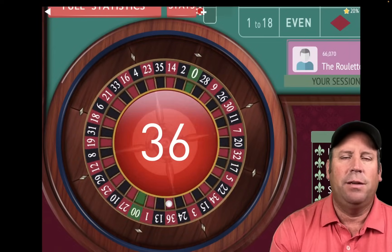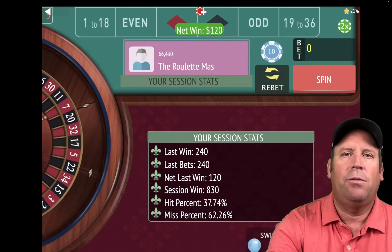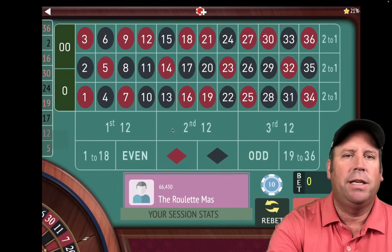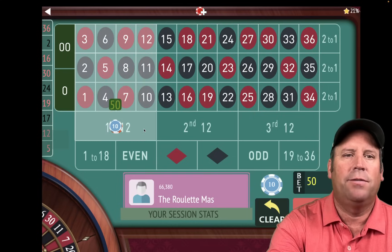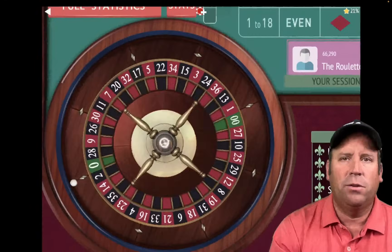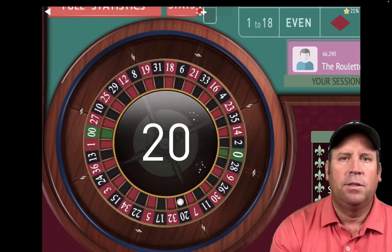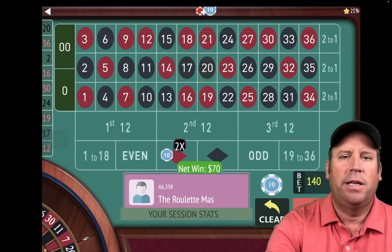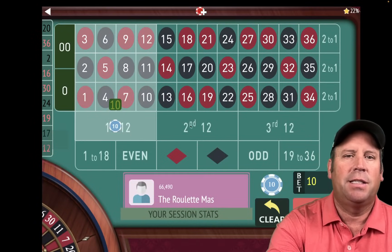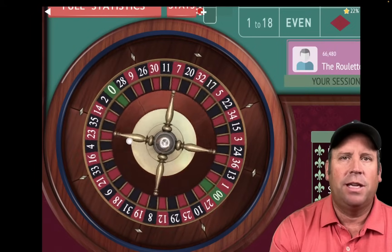That's a 36 red — that's at $120. Now we adjust: instead of going to $130, we go to $70 because that's all we need to get to the next profit goal. $70 on first and second, $140 total. That's a 20 black — that's a win. We got our next profit goal of $900. So we go back to $10 on first and third and spin again. Let's see if we can get to $1,000 profit.